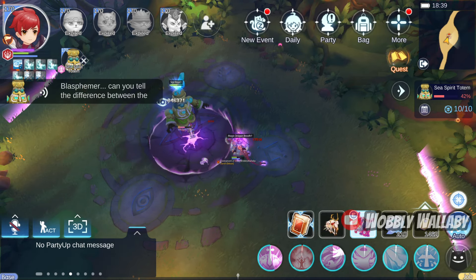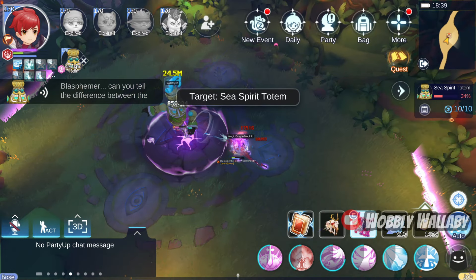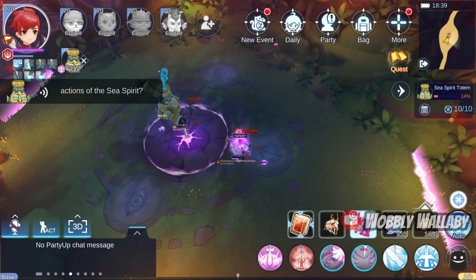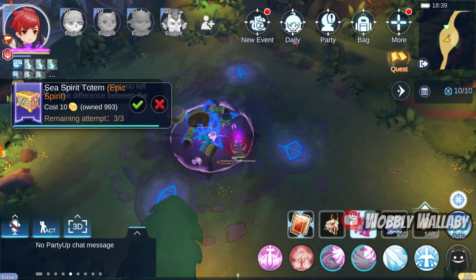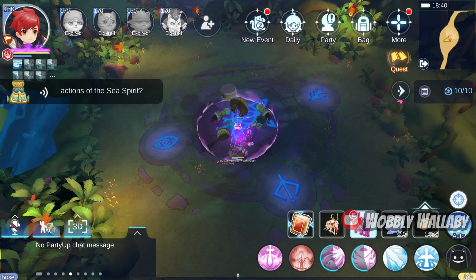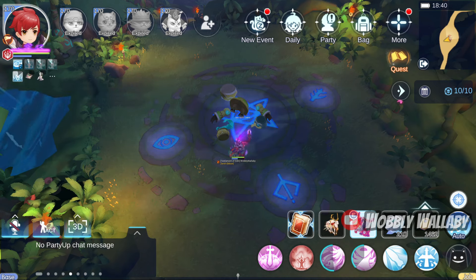You can also cast a Vis Arrival for some extra damage. If you feel like you're about to die, cast Asphyxia for 8 seconds of invulnerability. Down goes the Sea Spirit Totem — pretty smooth. I had previously recorded this run without MDF Switch, and it is possible. So even without it, this build is strong.